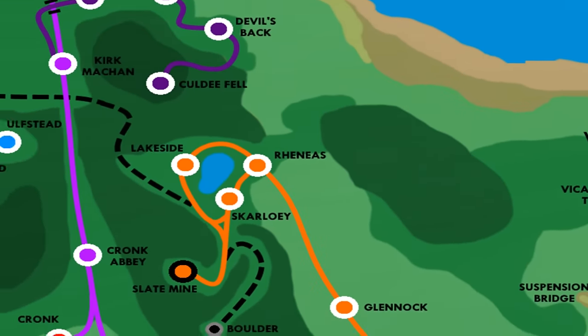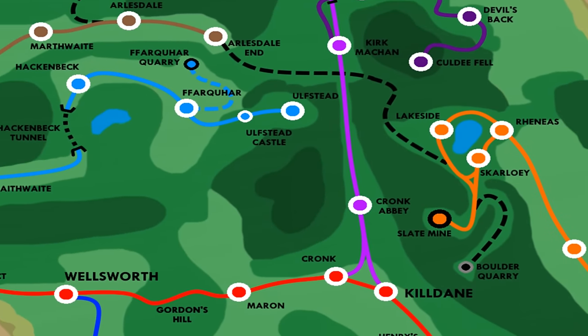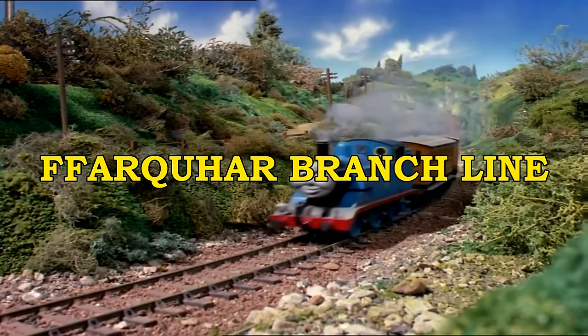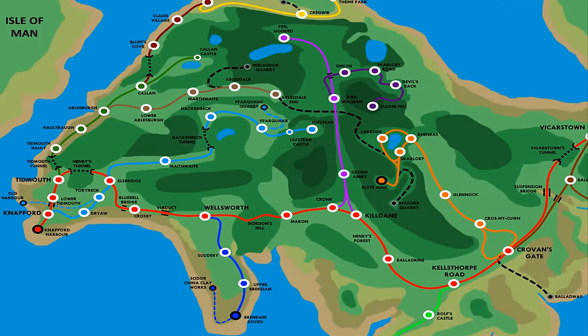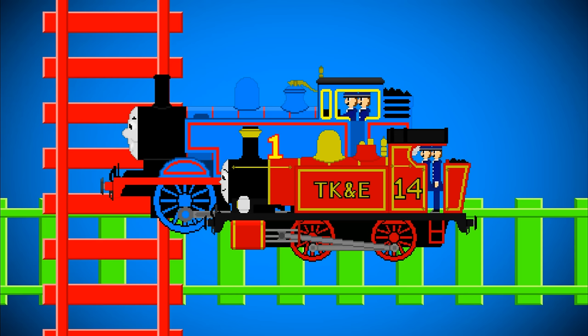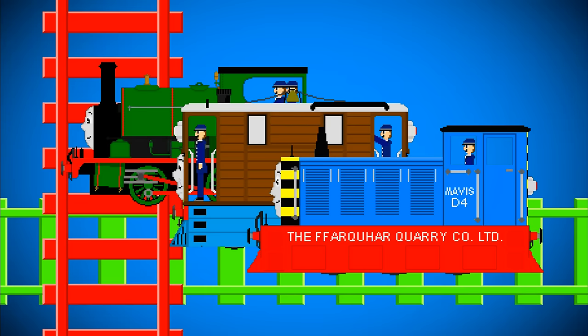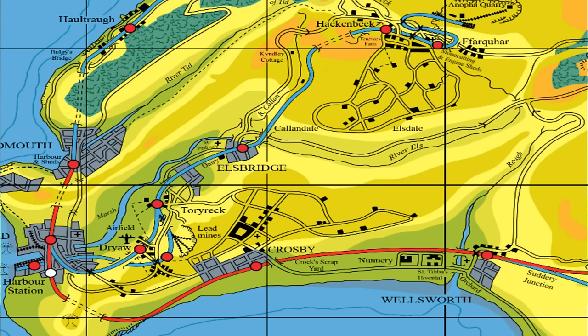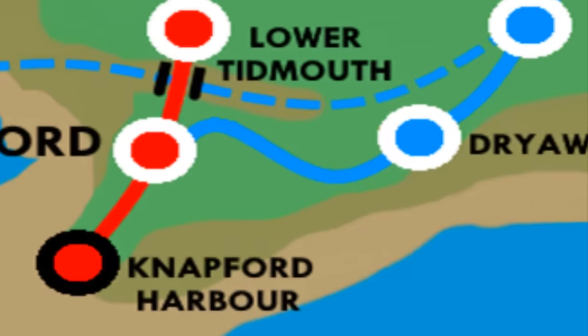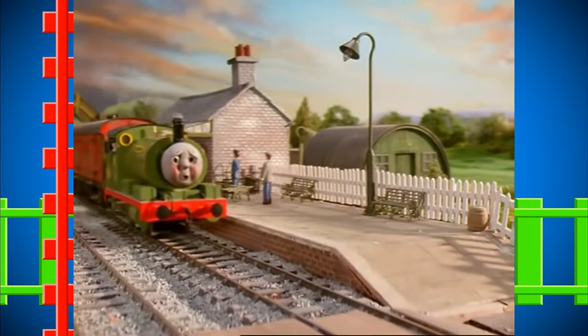Now let's cover the branch lines on the island, starting with the most famous branch line of them all: Thomas' Branch Line. In my universe, Thomas' Branch Line starts at Knapford from Platform 3 and is run by five engines. Thomas and Lady run the passenger services, while Percy, Toby and Mavis handle the goods work. Just like in the Railway series, the tracks of Thomas' Branch Line are the old Knapford and Ellsbridge Light Railway tracks. The line goes right, past the bus garage where Bertie the Bus lives. The first stop on Thomas' Line is Dryor, a small countryside town with an airfield next to the station — this is where Harold the Helicopter lives.